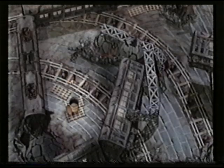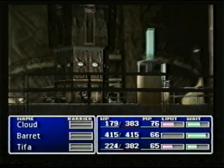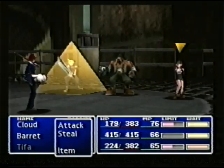Pick up items and materia at the train graveyard and jump into locomotives to move them and get by. Your next challenge will be when you meet Reno at the top of the pillar — he will encase your party members with a spell. Attack your own guys in order to free them.